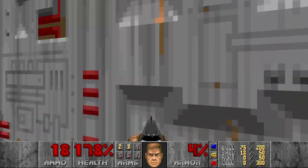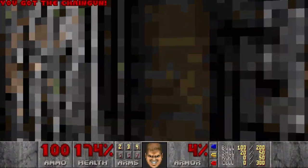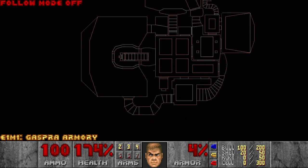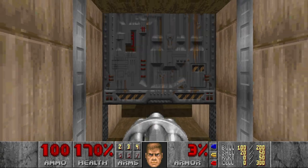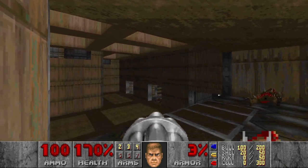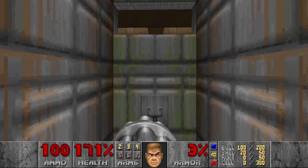And this should be the exit. Some more hitscan, and a chaingun — alright. Where haven't I been yet? Of course there was a section with the exit door which I didn't check yet, right here. Oh — scrolling textures on the ceiling. This looks weird. I guess it's creative. And that should be the exit.